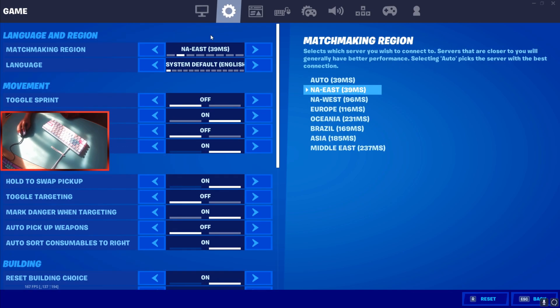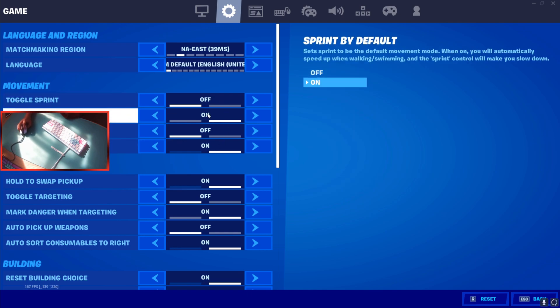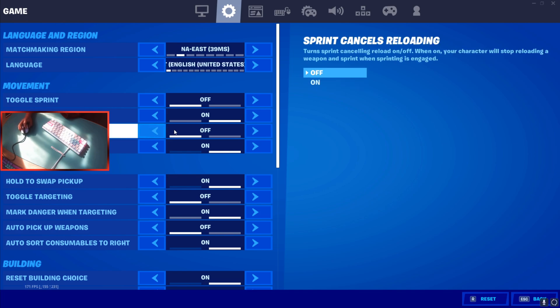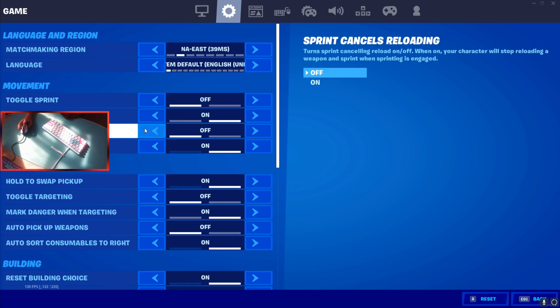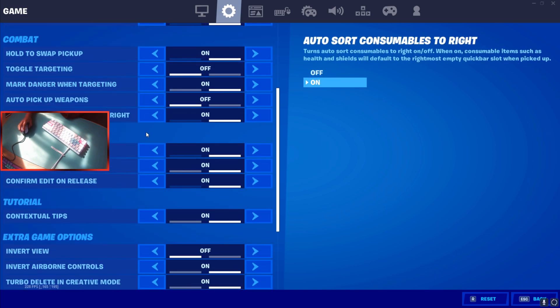For game settings, make sure you have sprint by default on. I've seen some people use shift to sprint — that's really bad. Just use sprint by default and you can put a keybind on left shift for something else.